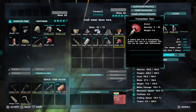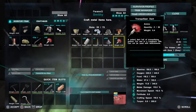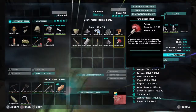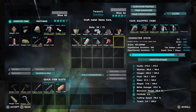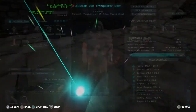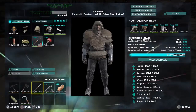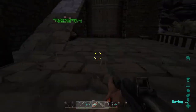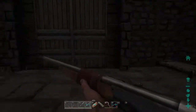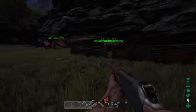I don't know what the torpor is on a dire bear, so I don't know how many darts we'll need, but we should be fine. Did I just hear him breaking stuff? I might have. All right, we've got 31 tranq darts — let's go knock this guy out.